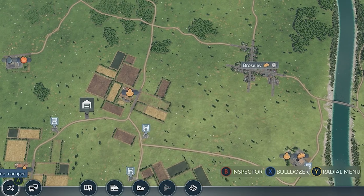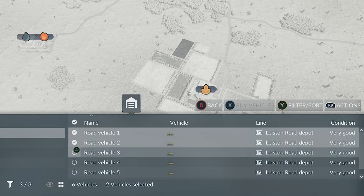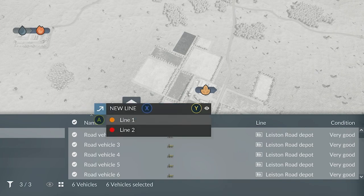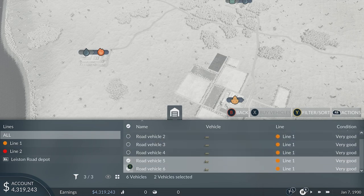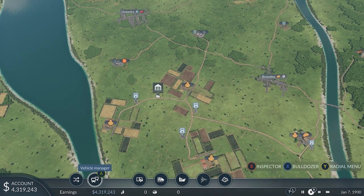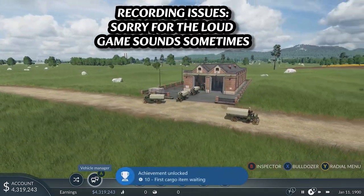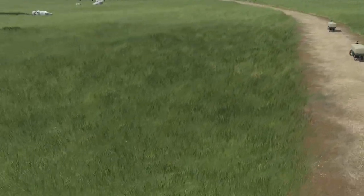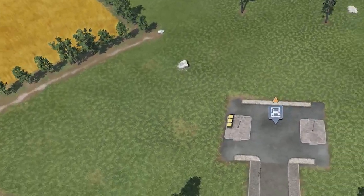Let's go into the vehicle manager and pick the first six vehicles — they can go on line one. Vehicles five and six will be set to line two. Now we can run the game. Let's start it up — our vehicles should spawn. There are the vehicles. The game does look beautiful. They probably remastered it as well. There should go in there — there's already bread stacking up.